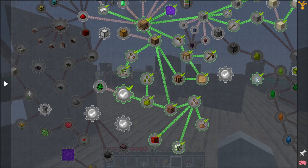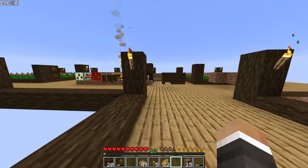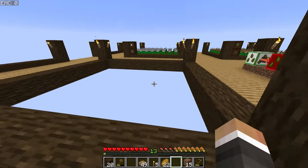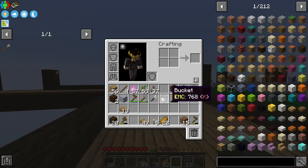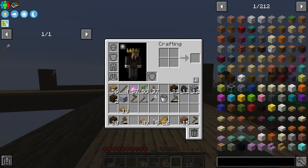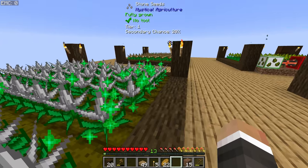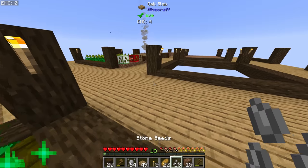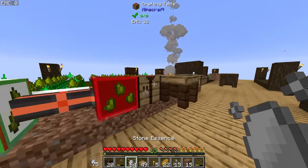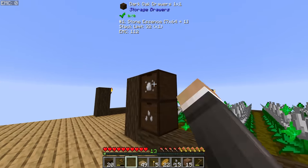Before we do that, I'd like to look at getting some nicer blocks. Right now we have access to wood, dirt, cobblestone, stone, or smooth stone. But we do have quite a few mods in the pack — mods like Chisel and Chipped — that allow us to customize the look of things like stone to make them look nicer. So I think I'll harvest a bunch of stone essence, craft that into regular stone, and we can get more going forward if we need it.